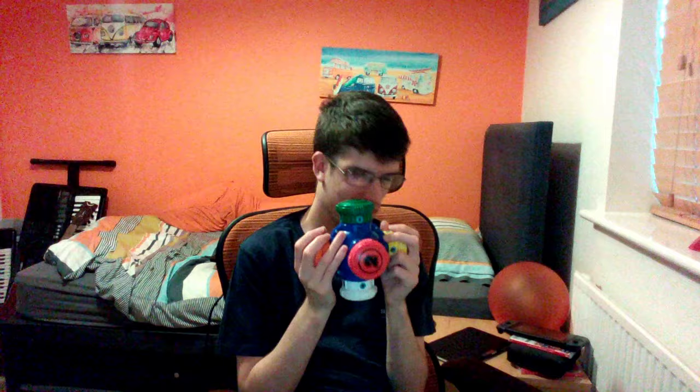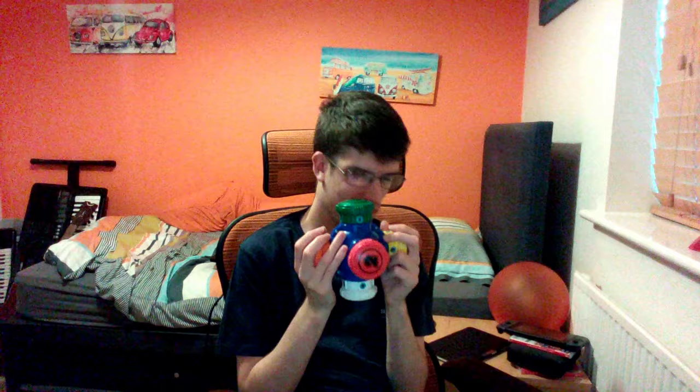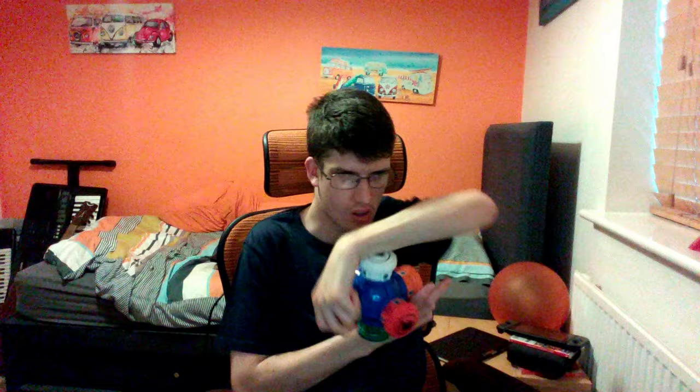Wow. Code Buster. Round 4. The secret code is 8 colors. You have 60 seconds to bust this code. Start on green. You broke the code. You solved 8 colors in 44 seconds. Way to go. Round 4 is finished — nine colors time.